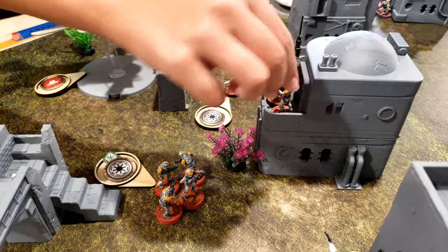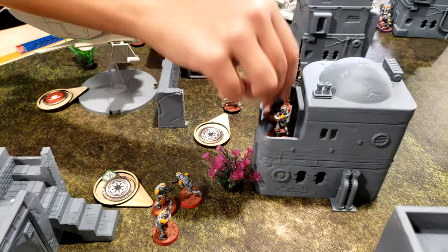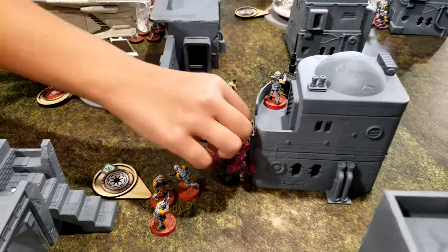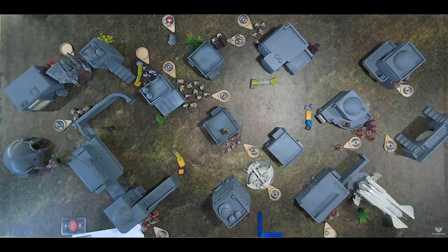The clones try to all sit up on the transmission objective but cannot fit. They settle along the base of the building, which still qualifies for the objective. A rules check: units cannot have members separated by more than half the height of the unit.